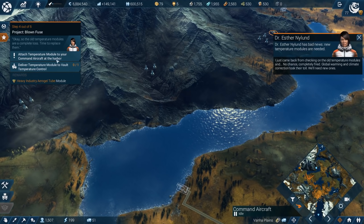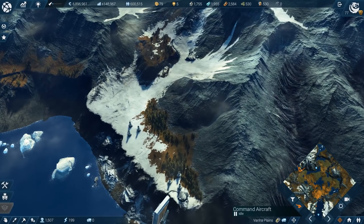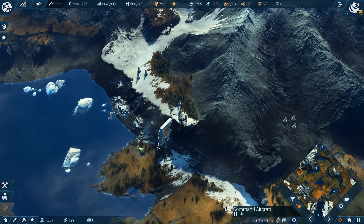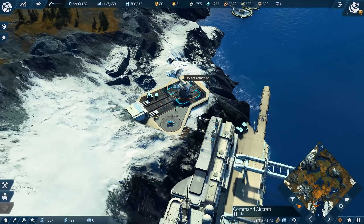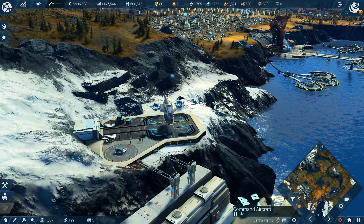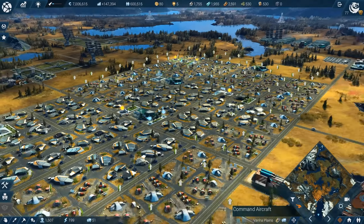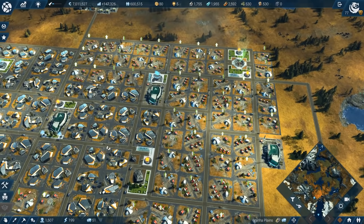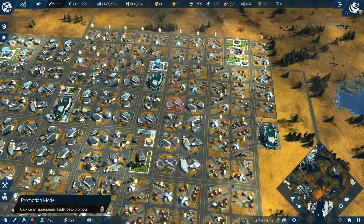We can now also expand the overall station. I just came back from checking on the old temperature modules — they are a complete loss, time to replace them. Attaching the temperature module to the command airship. There it is, down here. That's the one we need. We need to deliver it to the world control — already step four out of six. Attached to the aircraft.